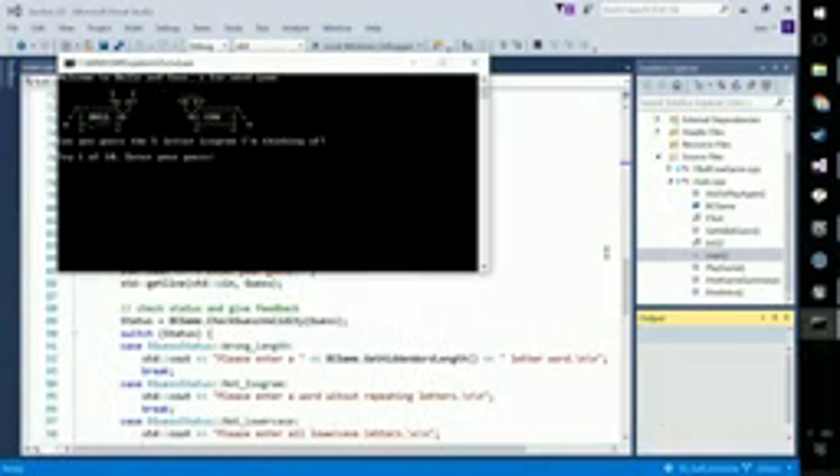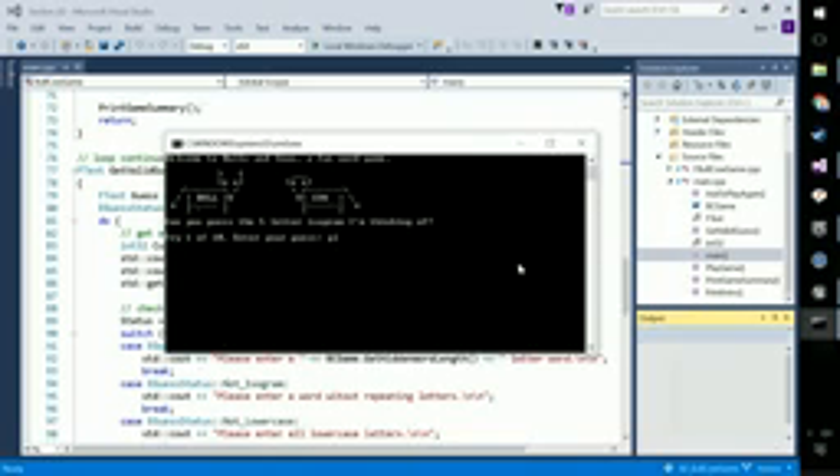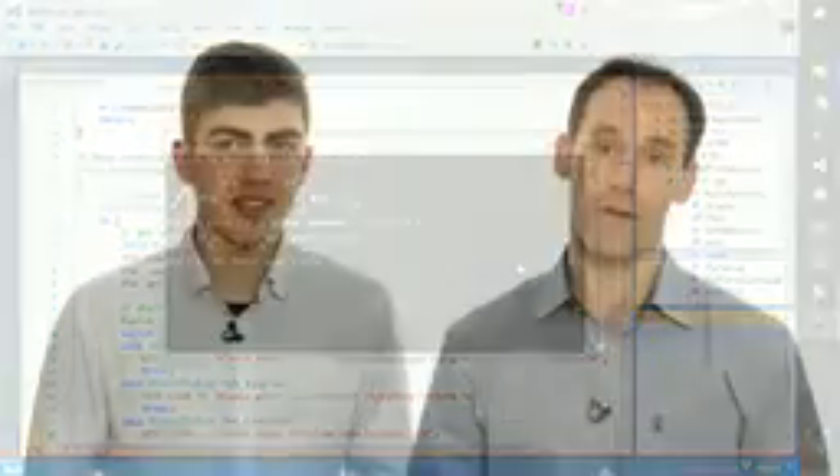So we're going to start with Bull Cow Game. We're going to stay outside of Unreal for the first section and just get you the basics of C++ and good coding style purely in your development environment.